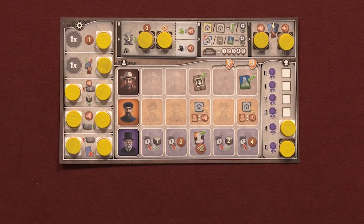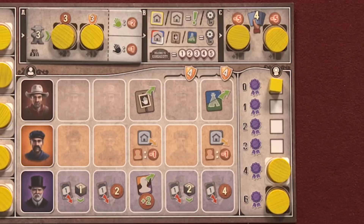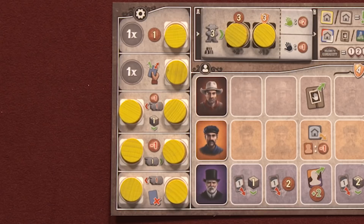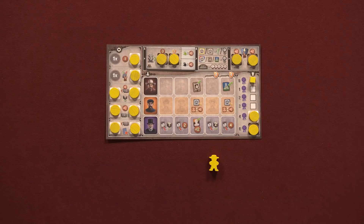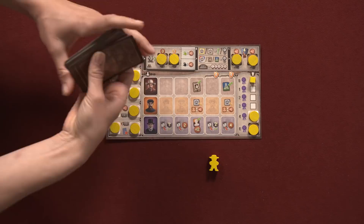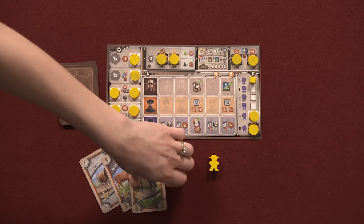Each of the ranchers are gonna pick a color and take a player board, 14 player discs, one certificate marker, and a cattleman figure. The discs cover various actions on the left side and bonuses on the top and right to be revealed as the game progresses. If a player removes a disc, they gain the benefit underneath. After taking the 14 starting cattle cards of their color, the player shuffles and creates a personal draw deck to the left of their board, from which they will draw four cards.